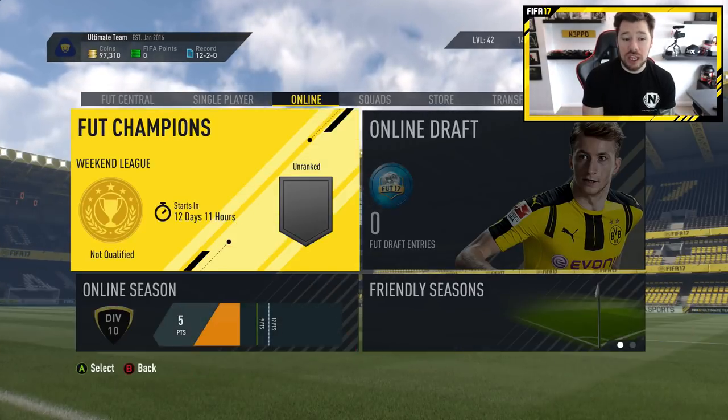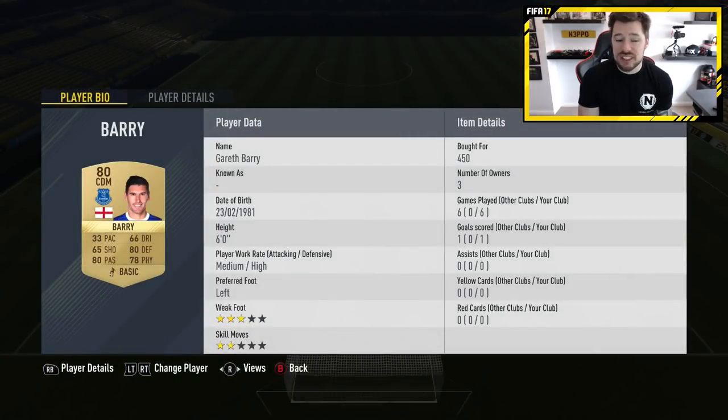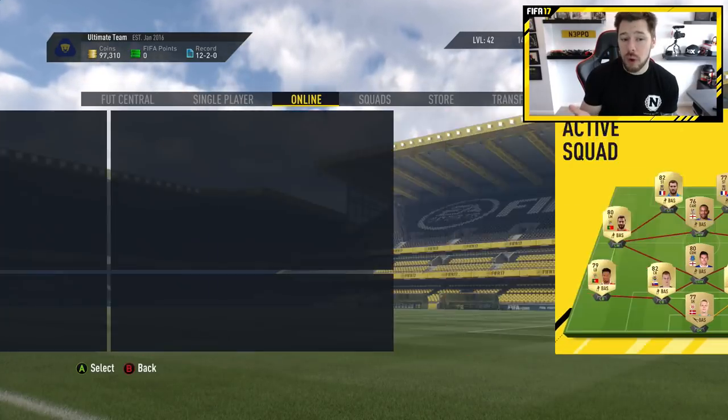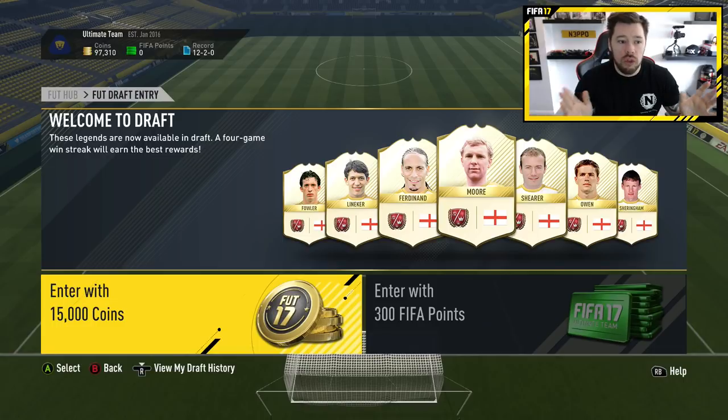More importantly, for those of you doing squad builder challenges looking to get the loyalty chemistry boost, Gareth Barry is now on six games and it took me like a minute. Do that 10 times and you'll get 10 games on your players and they'll get the loyalty chemistry bonus. There is one area where this doesn't work as effectively offline and that is in the draft. If you're in the semi-final or second round and you do this glitch, it will halt your progress. You won't get a loss on your record, but when you go back into the draft that's where it will end for you — you'll claim the prize for that round.